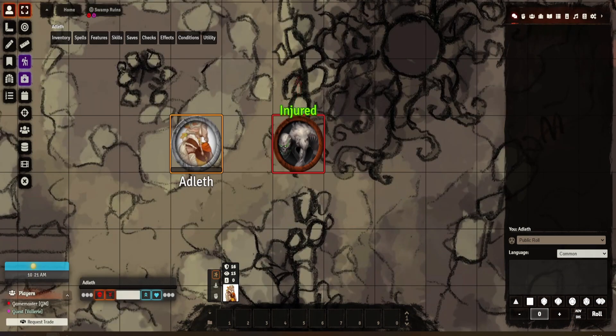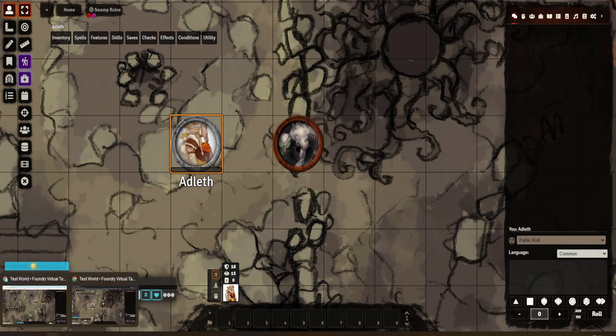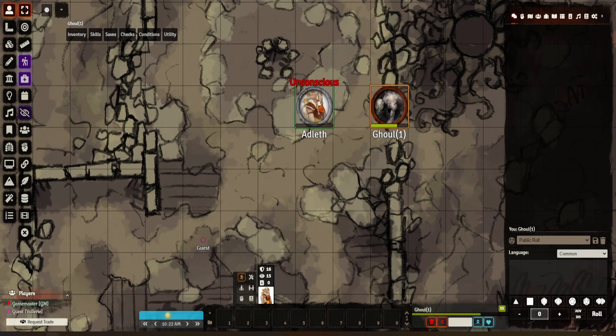In the player view here, you can see it just says 'injured' - it doesn't tell you anything more than that. It doesn't show the hit point bar or anything like that, just tells you that they are injured. As a player, that's a pretty good indication - injured probably means about halfway. And that's pretty much it - it's a very quick and simple module.